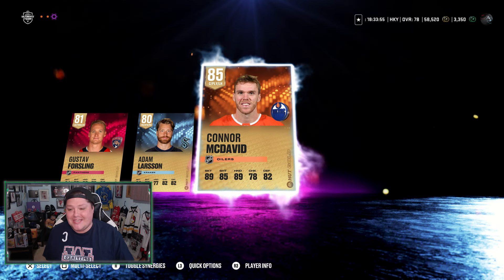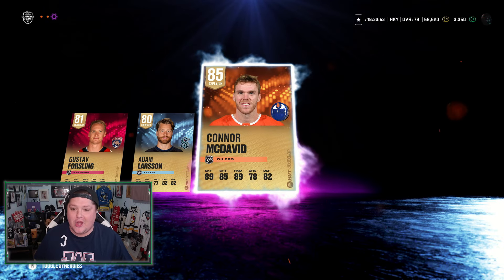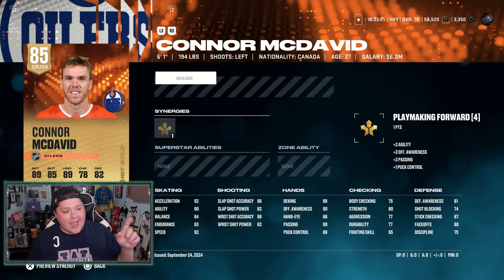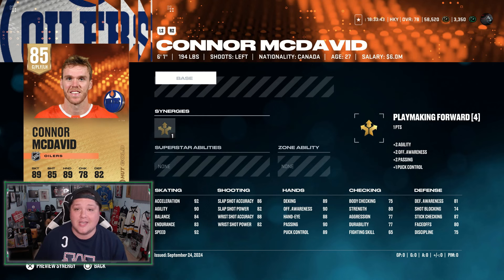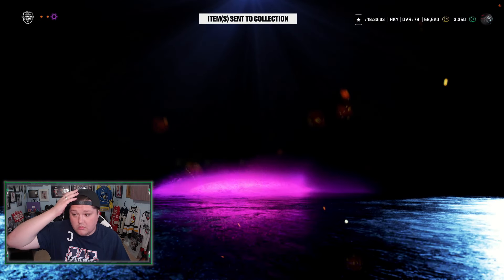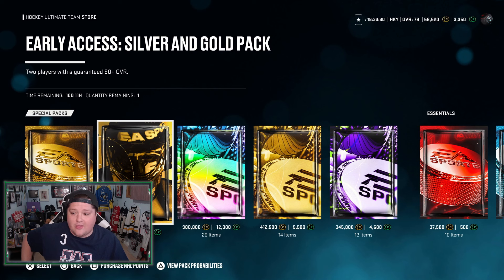That is definitely going to make the team just a little bit better. Connor McDavid — let's take a look at this card. 92 speed and acceleration. Shot looks pretty good. Hands are disgusting. Not really a center, but that's my new number one winger for a very long time. Legitimately the highest rated card in the game right now. I don't even know what the icons are or anything. That's unbelievable. I like that pack.